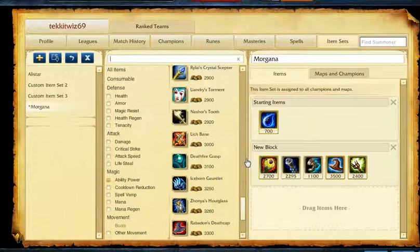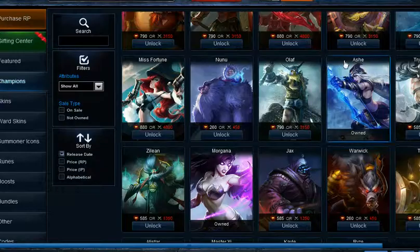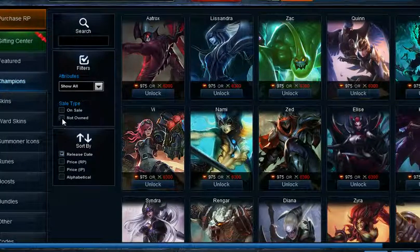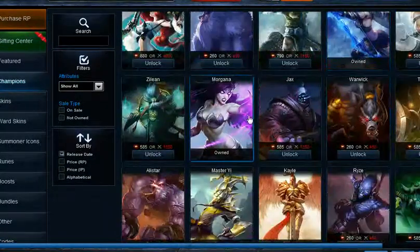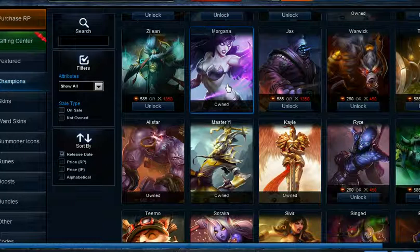I've gotten my Q to do over 800 damage, so Morgana is a very good champion — highly, highly, highly recommend her. I forget how much she is... she's near the bottom, I believe. She's 1350 IP, and she's actually on sale right now for 292 RP. I don't know if the sale will still be going on when I upload this video, but if you can, buy her with your IP or RP if you still have it and you're a good support, because she is nasty.